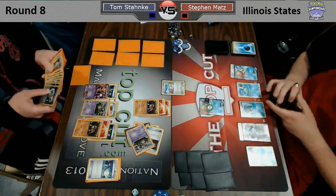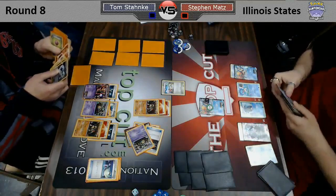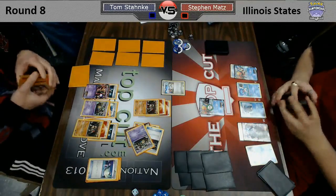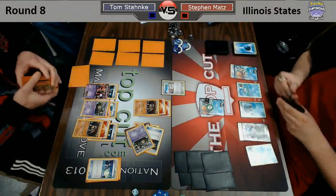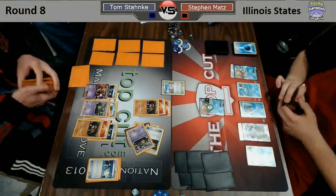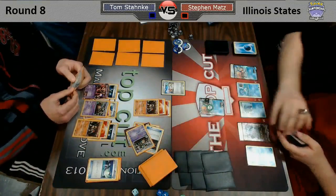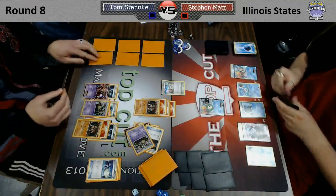We're seeing him play a Computer Search here. Looks like he needs an energy for the turn, so he played a Skyla to grab Computer Search, discarding two cards to get an energy. Kind of a painful way to use a Computer Search, but that is actually the flexibility that Computer Search provides as opposed to the other ACE SPEC cards — it just lets you search for any card, plain and simple. Pretty darn good.